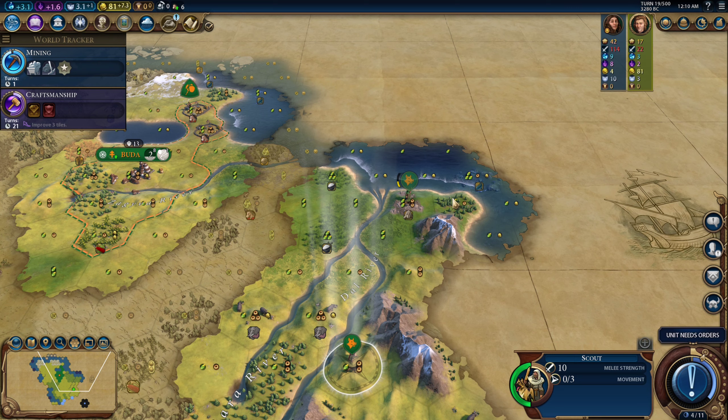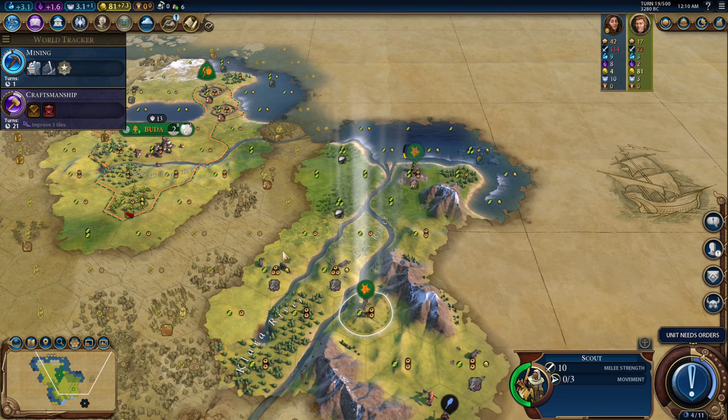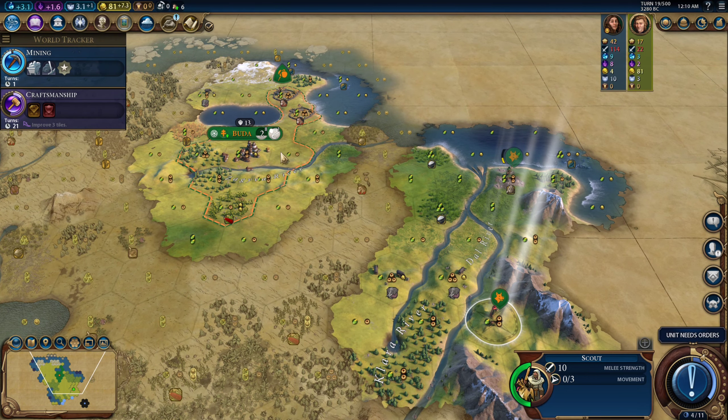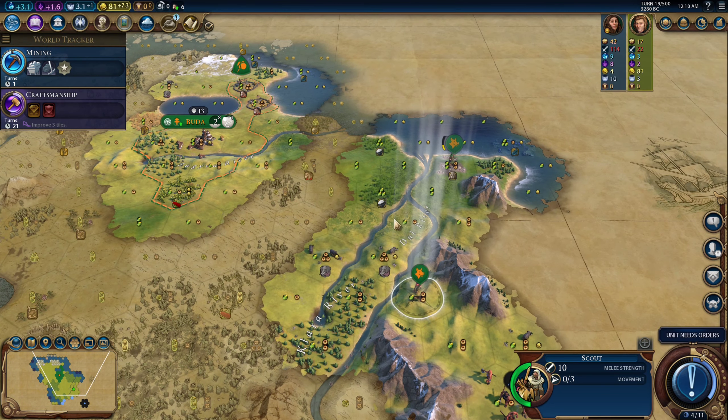Like if I build a city center here, campus here, harbor here, and then aqueduct, dam, industrial zone — and then benefit other cities. Let's see: one, two, three, four, five. Doesn't benefit that many cities — this is sort of a fringe city. Could also build the industrial zone further down.